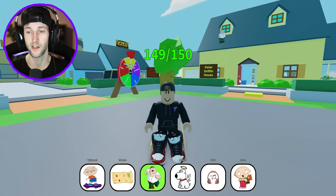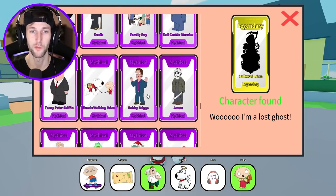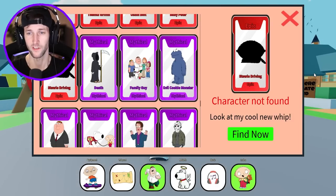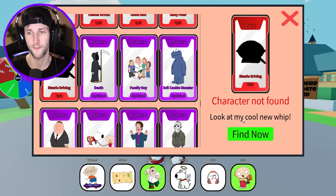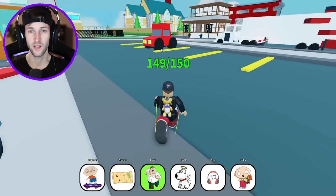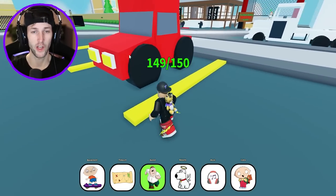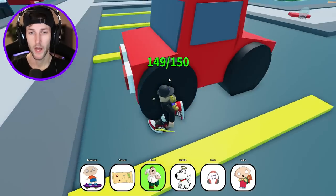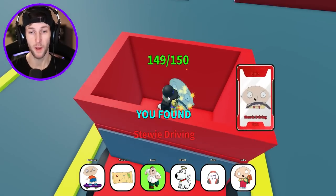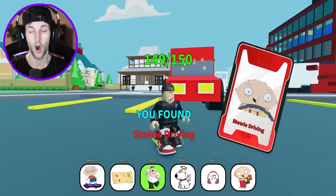I am so burned out from playing this game — that's too many to find. 150. I think that's how many we had to find in the Simpsons one too. Character not found. Stewie driving — the last one. Look at my cool new whip. Stewie has his driver's license. Is that his car right there? This looks like it would be Stewie's. How can I get inside this car? He's right there — we walked past him. We have 150!